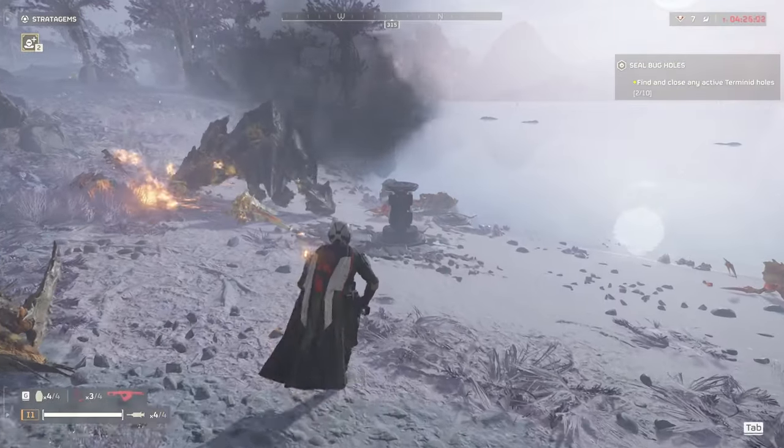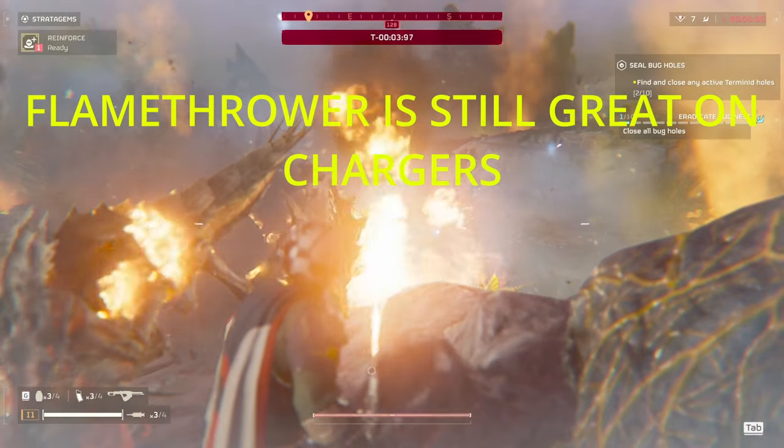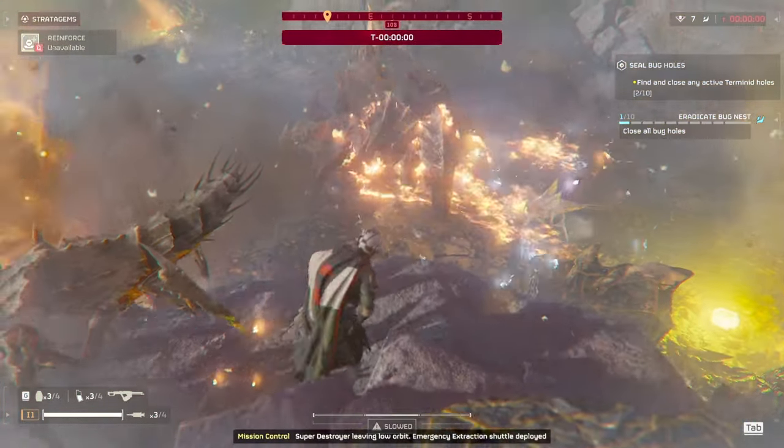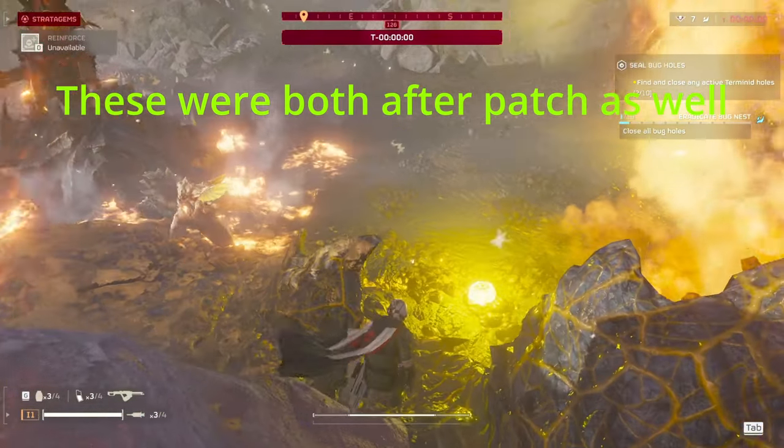And this armor damage is different from the normal damage stat. Here's me shooting a full health charger's legs with the flamethrower. The legs are an actual weak point where damage is multiplied, so the flamethrower only takes 2.5 seconds to kill the charger shooting its legs, compared to about 20 seconds shooting the head.